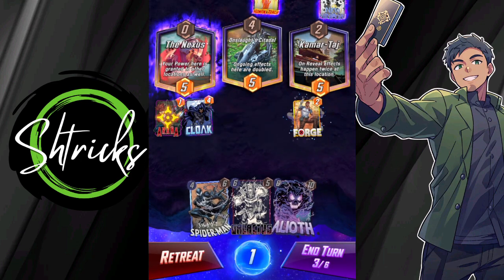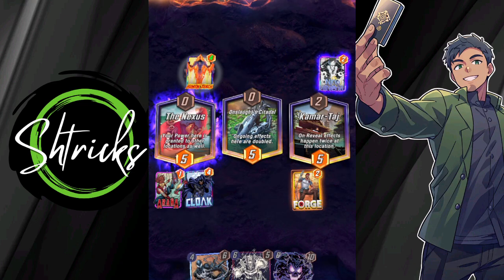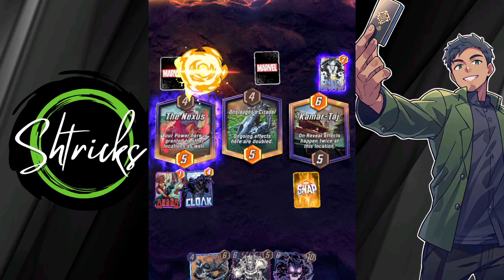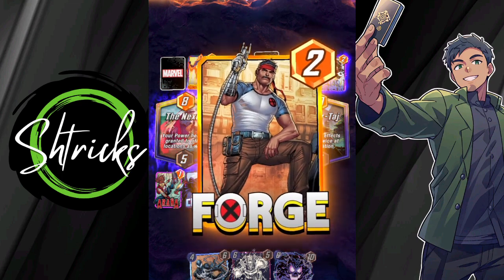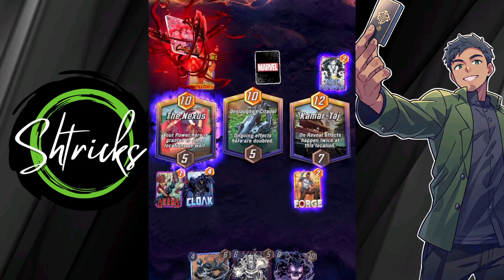Let's see what you got for me, buddy. Cloak up first. He's gotta move with the Human Torch — not terrible, not bad. Good starting move, but I still got Pyro everywhere. And guess what's coming next? Camouflage — we're gonna put Forge down. My heart's racing because the stakes are real. Wait, how did you move? Oh, because of Cloak. Oh my god, that was my own doing.